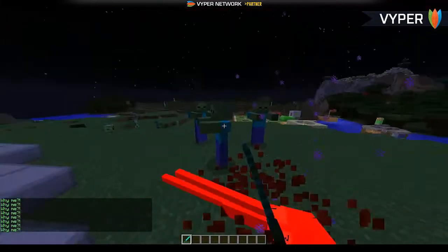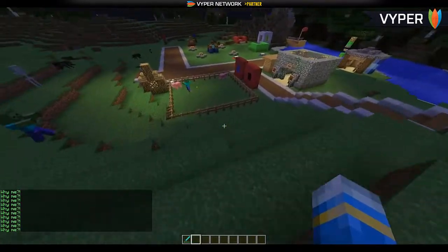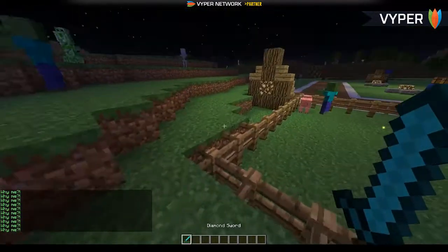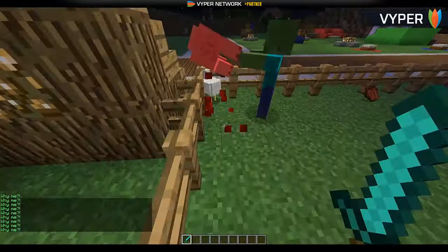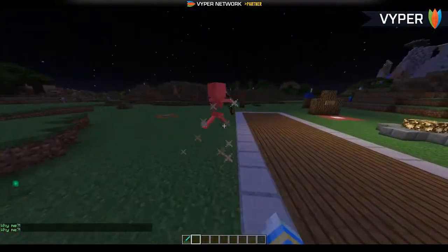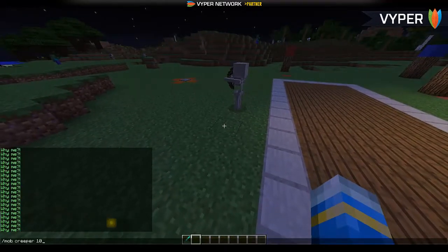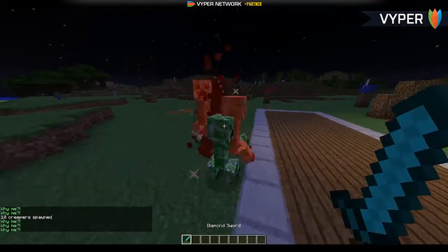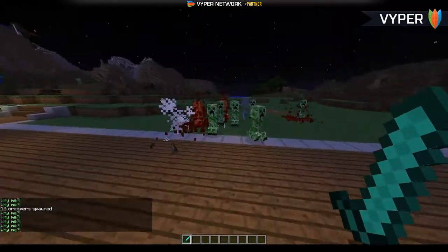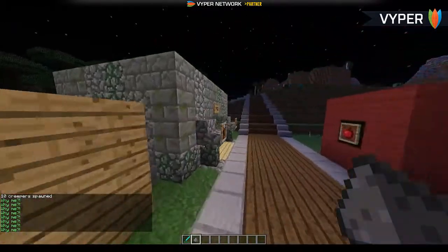One of the main features is in the chat — you can see the mobs are screaming 'Why me?', which is fully configurable. All the mobs do it, and you can set different mobs. For example, skeletons and creepers: when you hit creepers they bleed gunpowder.